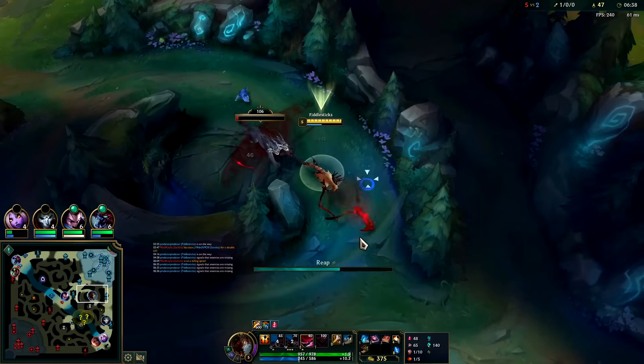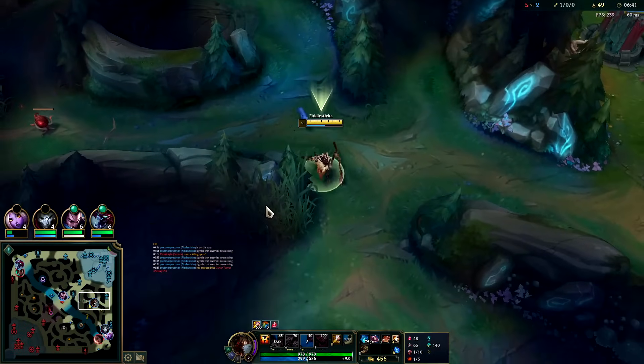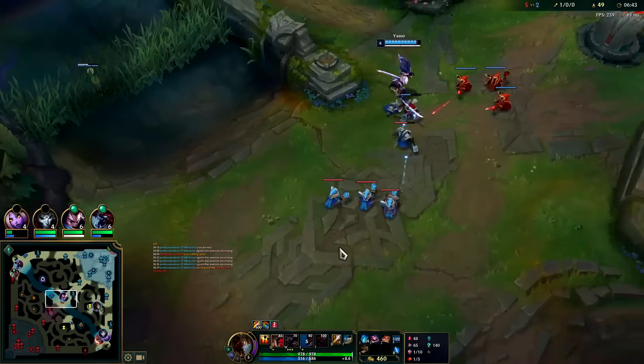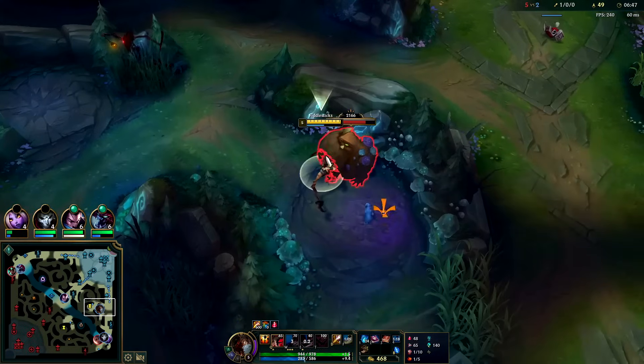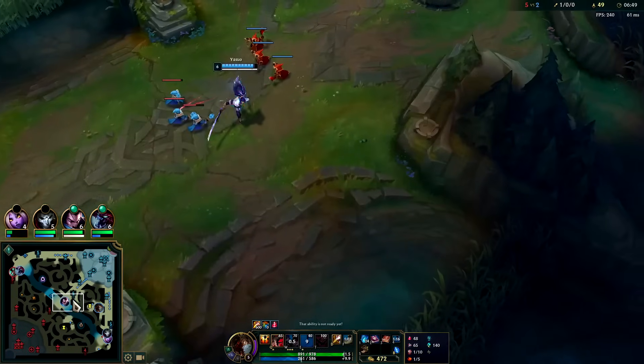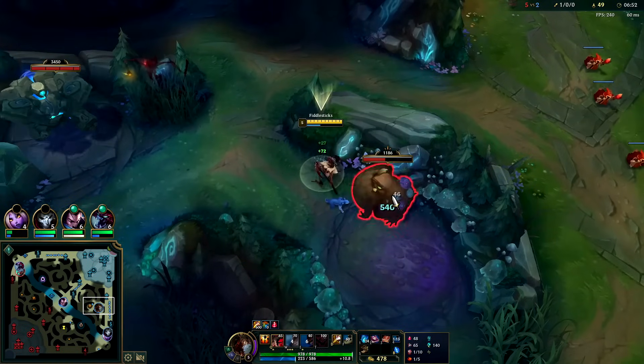They're kind of grouping up — they're either invading me or just taking dragon. He also needs to push or do something, he's kind of AFK mode. When your laner roams, this is the worst thing you can do — he doesn't even have the wave and a freeze, but he's playing it as if he did.